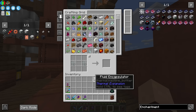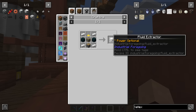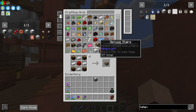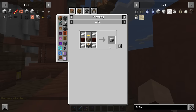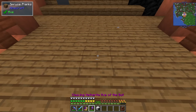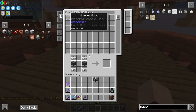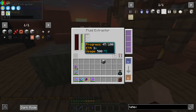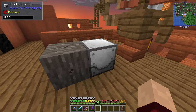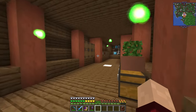A fluid encapsulator can be used to get ourselves some latex. To do that we're going to need the fluid extractor — that just needs one of those, one of these, and a gold pressure plate. So I believe what we can do is place this in a good spot and put a block of acacia in front of it, and it will slowly remove stuff from the acacia. As you can see it is doing it, very very slowly, but we can provide some extra power.